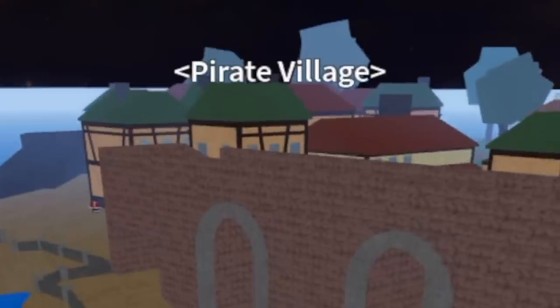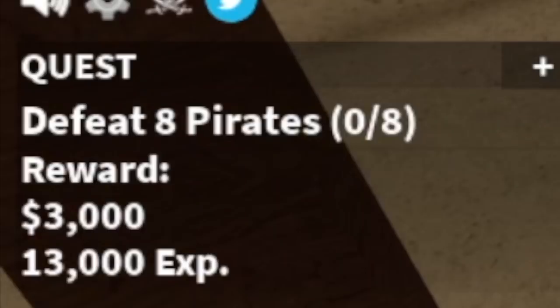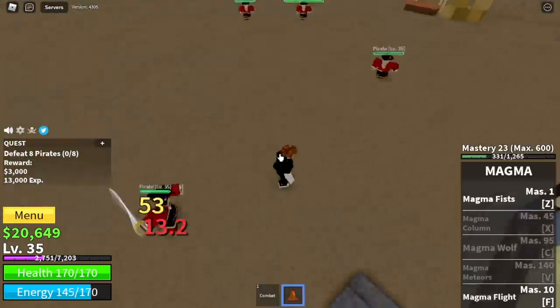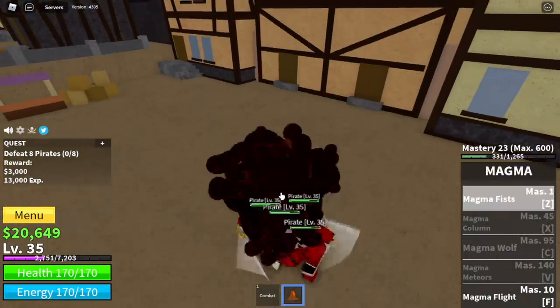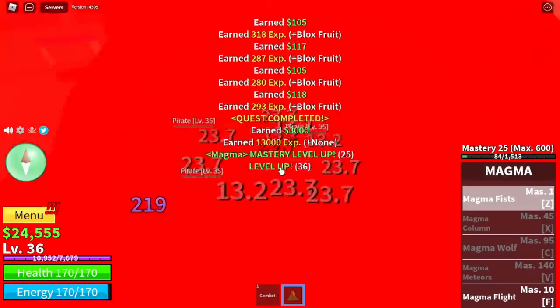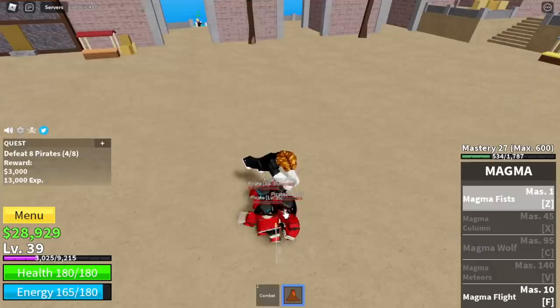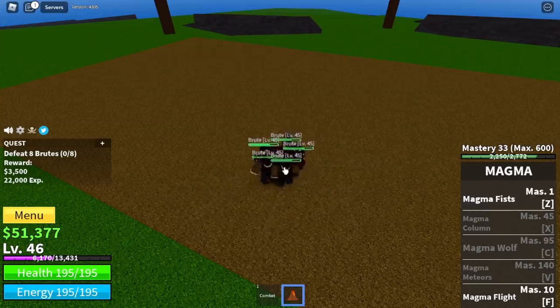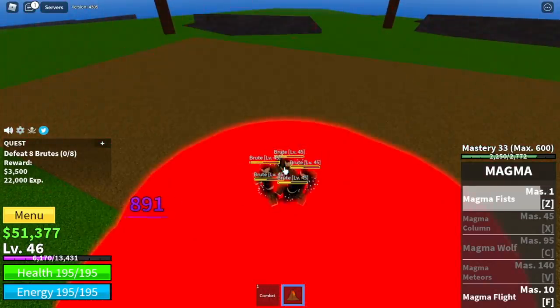Why level 35? Because in the Pirate Village, your first enemy — the pirates — elemental effect will activate at level 35. So grinding here again is easier with that. Defeat them until you reach level 45. Why 45? Because again, the brutes — Logia or elemental effect will activate at that level.